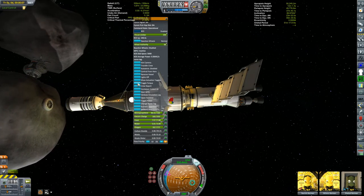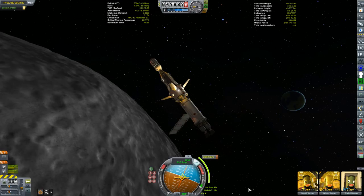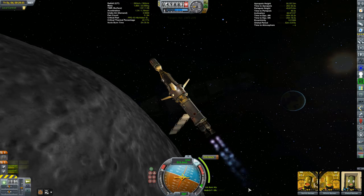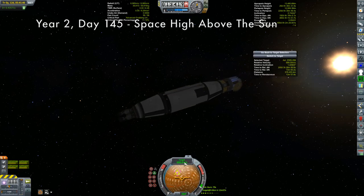My transfer window back to Kirbin came two days later and as luck would have it, it was right around the same time as the ARM E2 was rendezvousing with its asteroid. I've got about a half-hour warning on this rendezvous so I should be able to get this burn in. Right after this it was over to the ARM E2 — we're now less than 15 minutes from our closest approach.